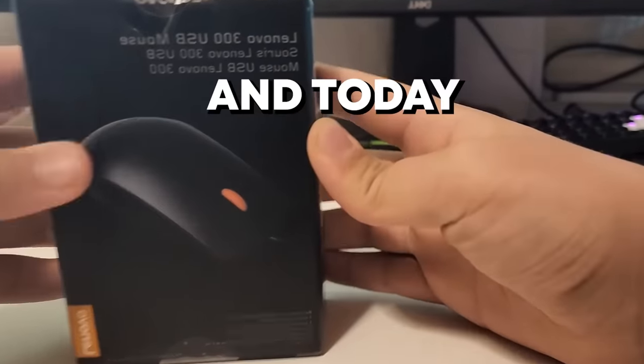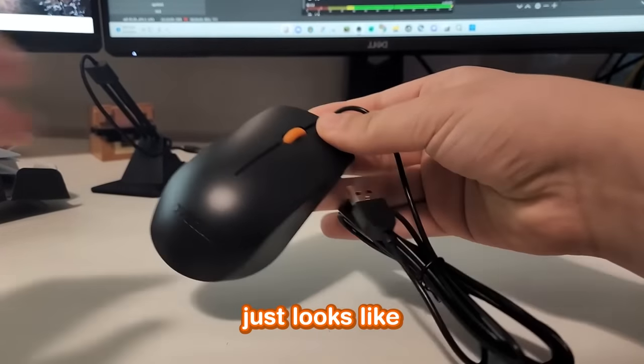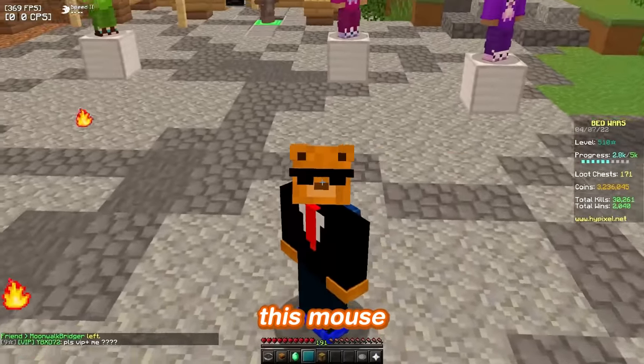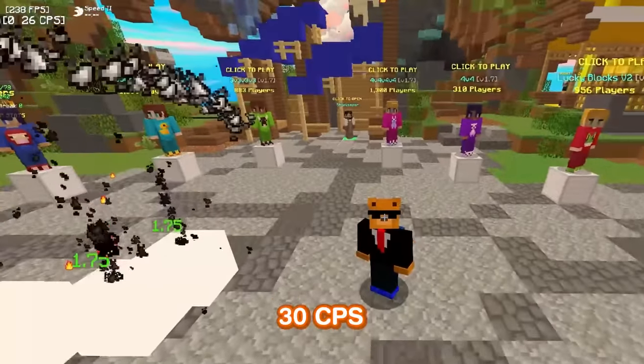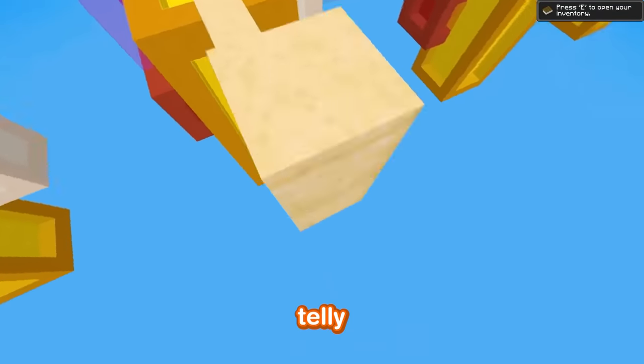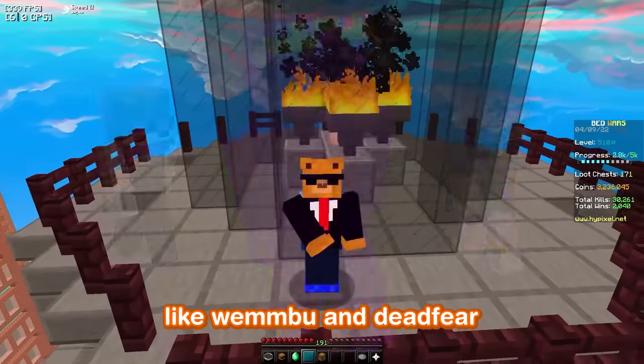This is a $1 mouse, and today I'm gonna be telebridging with it. This literally just looks like a mouse from my school, but looks can be deceiving because this mouse can drag click 30 CPS — it's insane. Today we're gonna use that mouse to block clutch, telebridge, and even 1v1 some of your favorite YouTubers like Wemboo and Deadfear.